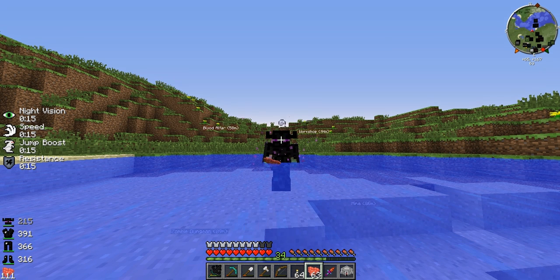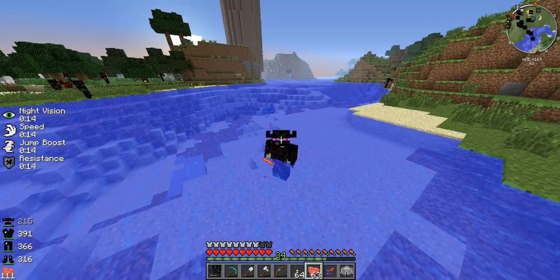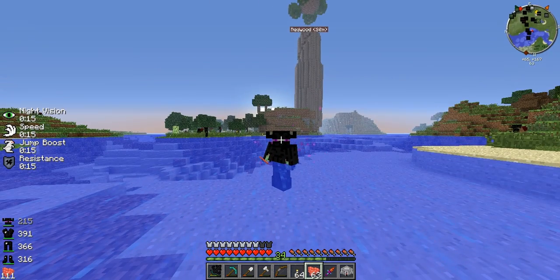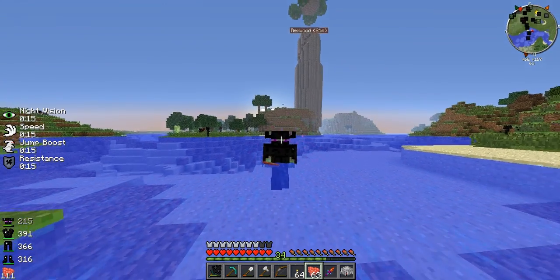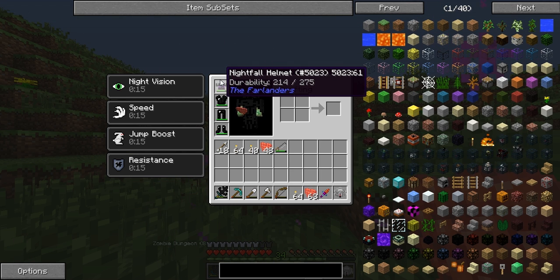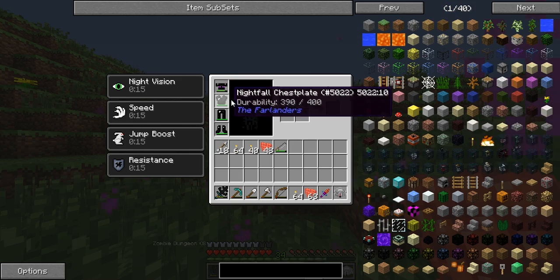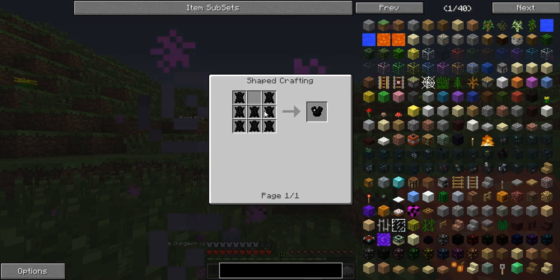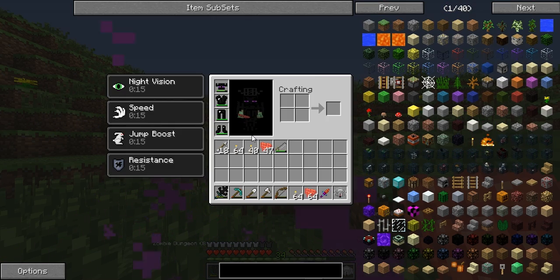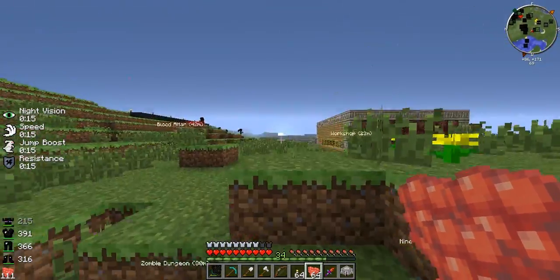Greetings people of YouTube, Duck and Creepers here, and I am pretty sure I am the first Enderman who has ever swam. For those who are wondering, this is a set of Nightfall armor. It makes you look a lot like an Enderman, and you craft it from Titanhide, which is dropped from Titans, who are pretty much the most OP hostile that will spawn.